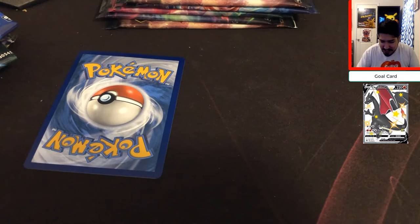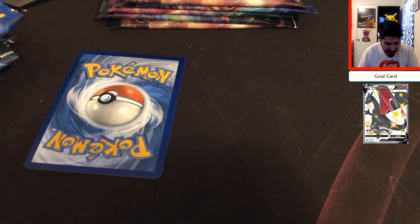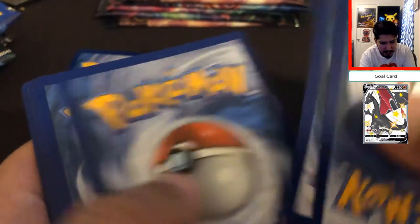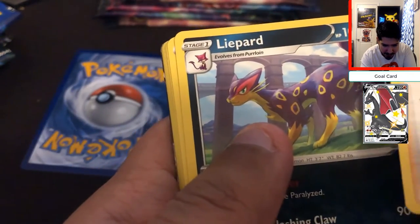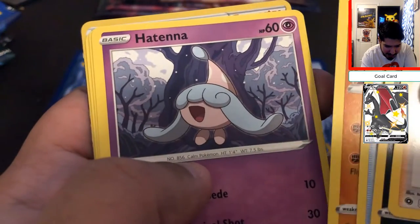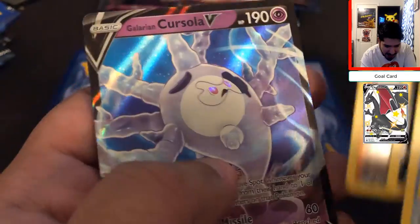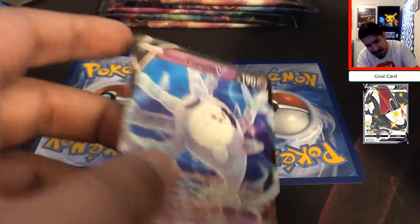Let's go ahead and open up the next Champion's Path pack. So far we've been pulling a lot of good stuff, straight up really good stuff. We got Kabu, a sneak peek — Leopard, Pierce, Pokéball, Machop, Hatena, we got the whole Hatterene line. Full heal, Scraggy, Hop, and we pull the Corsola V! All right, let's go — another banger! Oh my god, we've been hitting these nonstop.